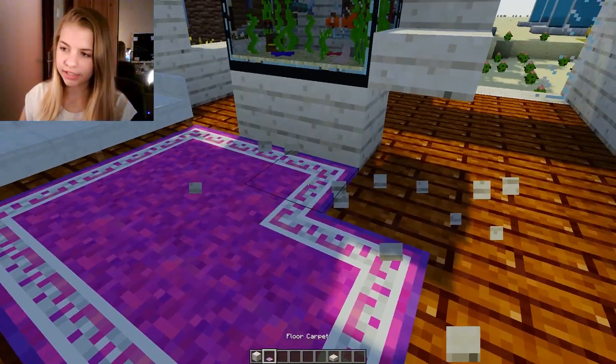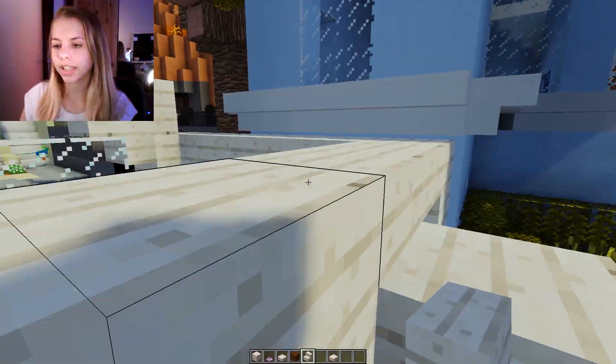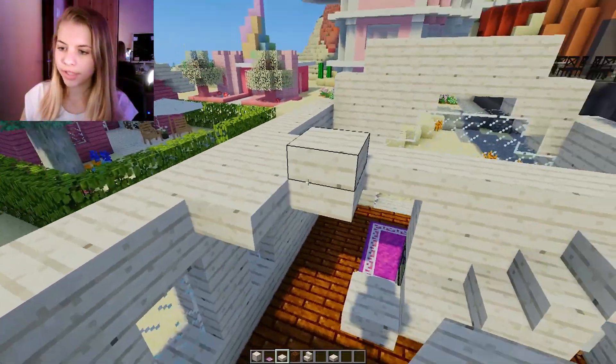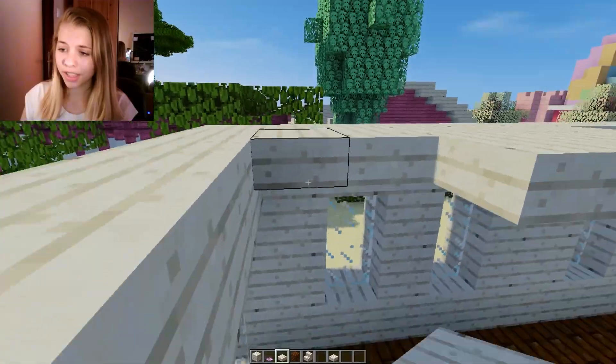If we go like this and it goes upstairs — does that look really weird or pretty cool? Because I both love it and hate it. Yeah, that's kind of cool. You can just go up here, and I'll figure out how to make the bedroom up there. It will be pretty epic.